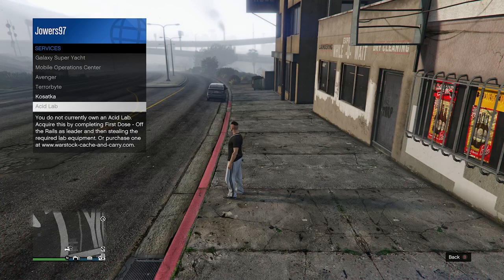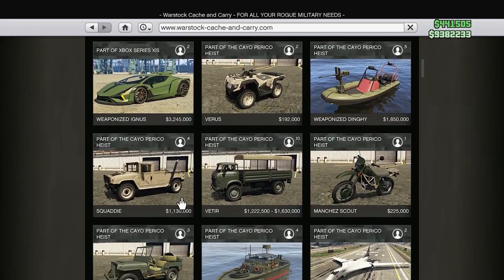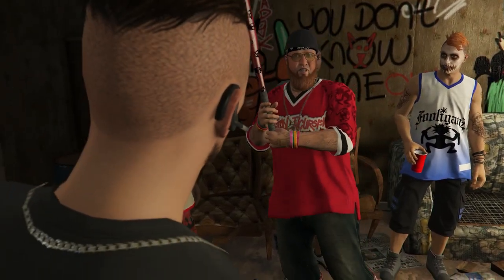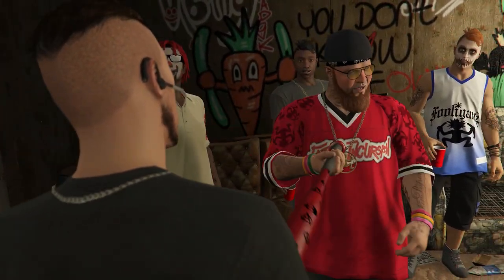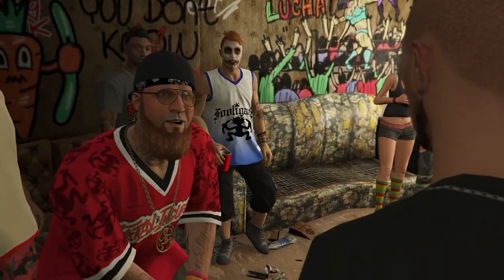But when you check Warstock, it isn't there. Maybe this is something that will be released at a later date where you can just buy it whenever you want, but for now you need to go through missions and there's a total of six of them. In this video, I'm going to guide you through every single one so that you can easily unlock this Acid Lab for free.